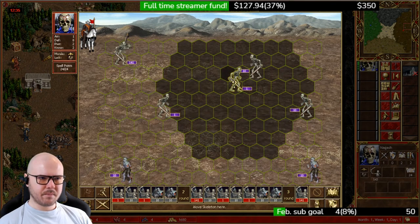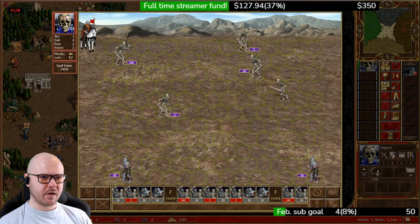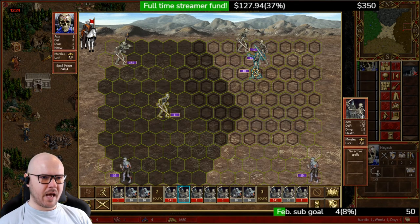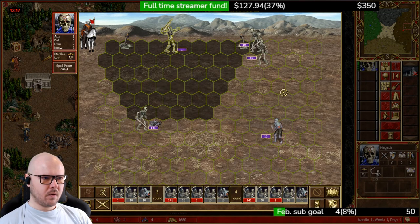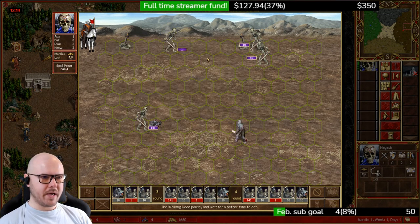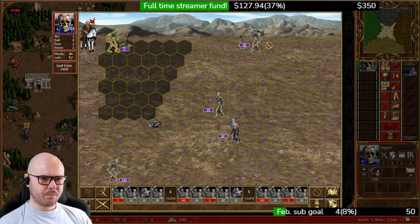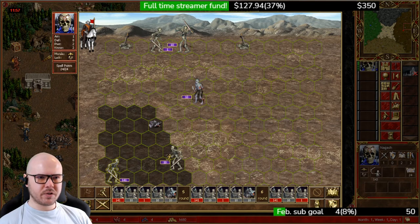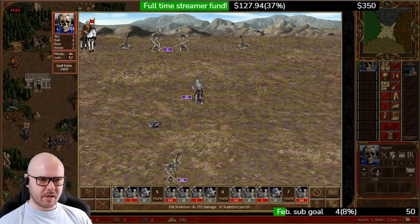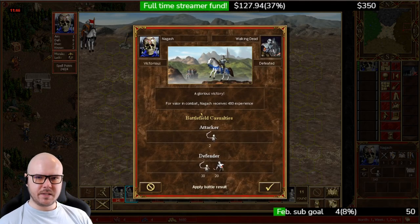First we take out the skeleton, then this stack moves up but out of range of the skeleton, and this stack also moves up out of range. We take out the zombies, that stack dies, this stack waits and then backs up, and the main stack backs up into the corner. We move the skeleton stack forward but again out of range. Now we have a configuration where we can pick off the stacks one by one — take out this stack, then the walking dead, then the skeleton stack. Easy as that for size 1.